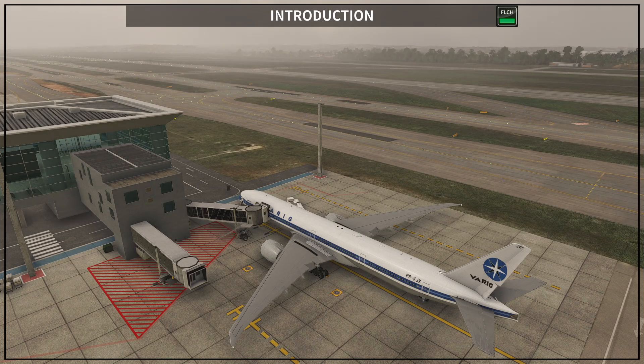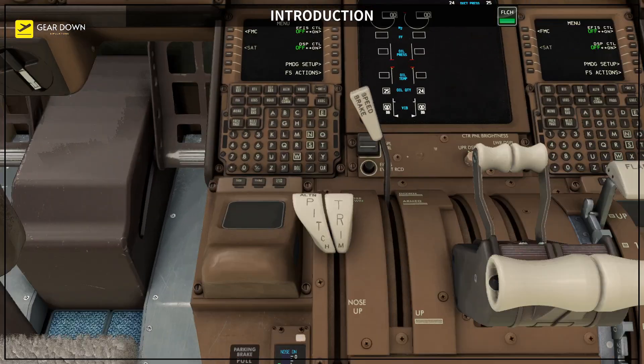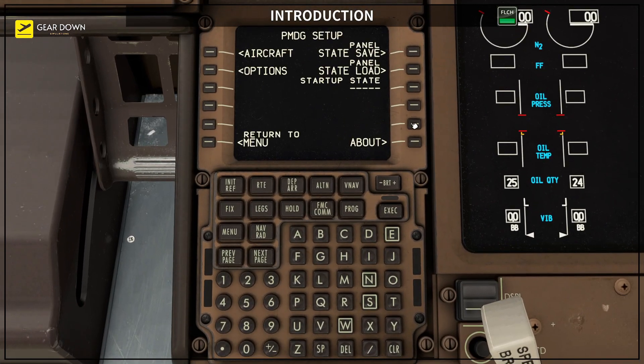The aircraft is parked at position 511 and before starting the virtual ground course, if you want to complete this journey with me, perform the following steps. Step 1: Select and load the PMDG cold and dark state.